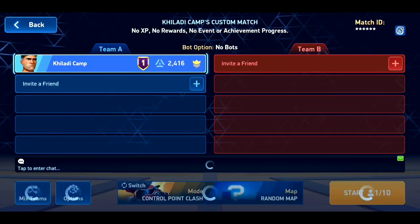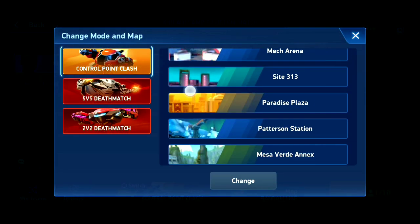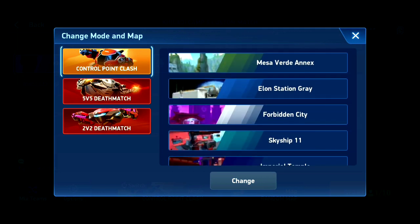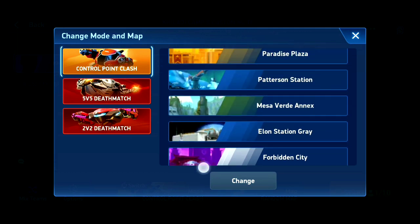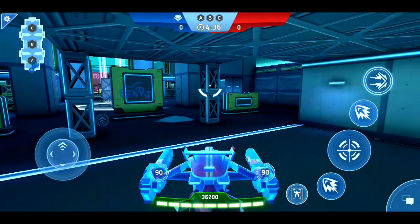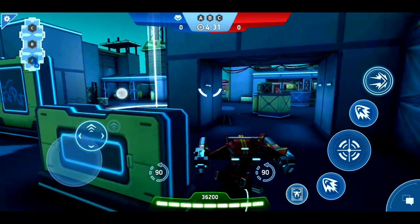Now it's time to check the new maps. Let's see the new three-beacon maps. Here is Site 313, and here is Imperial Temple. Let's first check the Site 313 map. I think this map is for all mechs because there is everything for every mech.